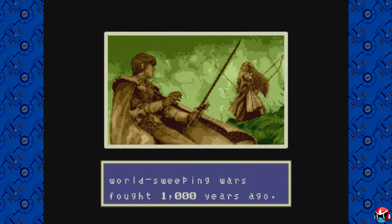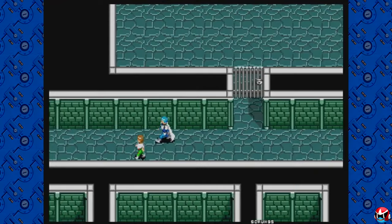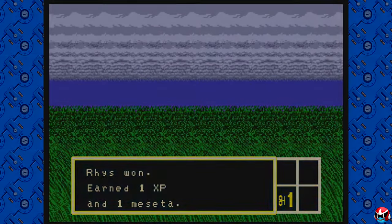Moving on to Phantasy Star 3 — people told me this was the worst of the series, and I was like there's no way it can be worse than the second one. I played it on the Sega Genesis Ultimate Collection on PlayStation 4, which has a fast forward feature. The walking speed in Phantasy Star 3 is really slow, but the fast forward feature helped a lot with pacing. The collection adds a VHS fast forward effect which looks like garbage, but it really helped with progression.